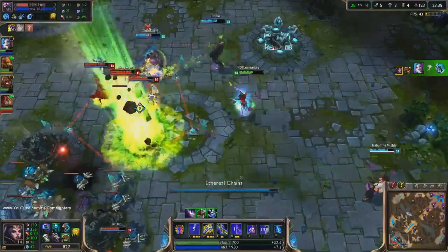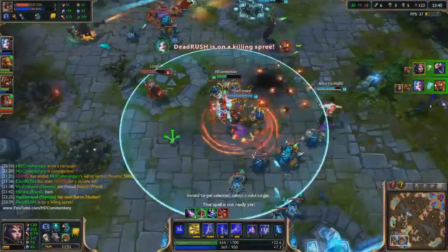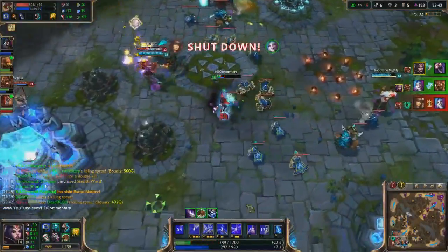When you get below 40% health, your passive will create a clone of yourself. Tricking your enemies with the clone can save your life in various situations.